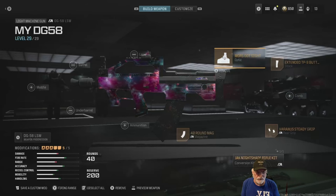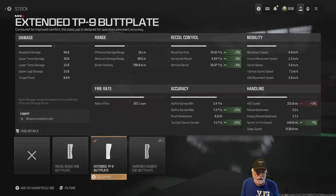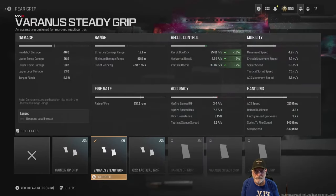Let's look at the other attachments. Starting with the Moore's dot sight — it gives us glass. The extended TP9 butt plate helps a bit with the increased recoil, and look at the tack stance spread: 2.1 degrees per second — this thing's going to be spot on in tack stance, though I may save that for tack stance Saturday. Sprint-to-fire speed is part of that composite 140 milliseconds. The Varanus steady grip helps significantly with gun kick and minor improvements to horizontal and vertical recoil — no downsides to this attachment.